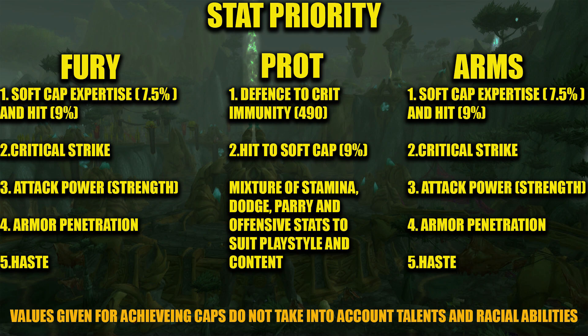For Arms, the stat priority is essentially the same as Fury. The main difference is that you're less likely to have talents to reduce the expertise and hit you need from gear. Some Arms builds can get expertise from talents but not really the hit, so you'll need to prioritize those stats slightly higher on your gear. Other than that, the stat progression is identical to Fury.